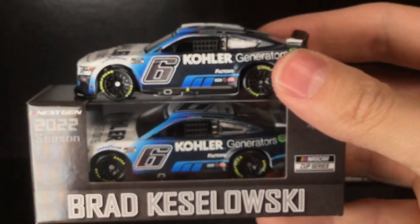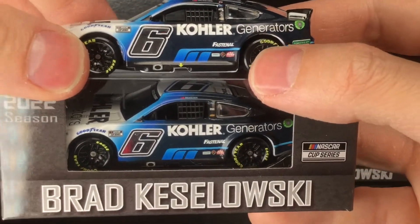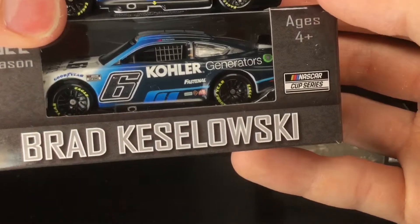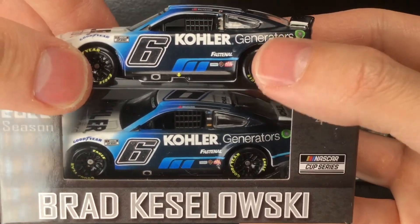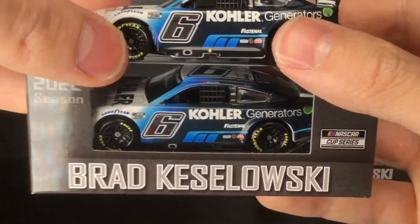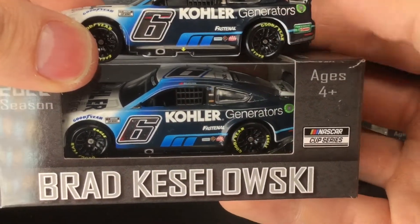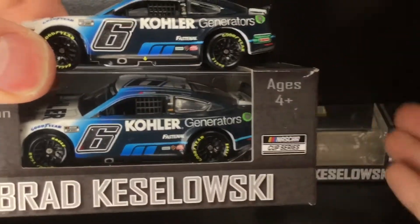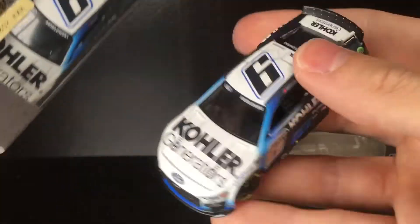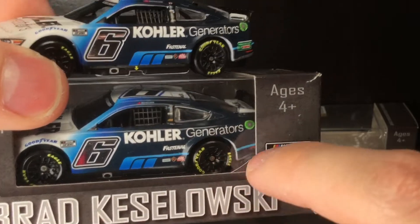Let me quickly compare side by side with the standard release to give you an idea. The number font is actually really different — the dual race win looks so much better. Look how much taller the number is. On the raced version you also have the Powered by Castrol logo, which you don't have on the standard release side. Also, the hood logo is essentially the same, but on the standard you have the jack post arrow while the raced version has the Castrol decal.